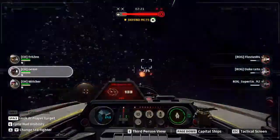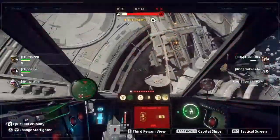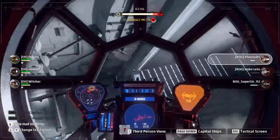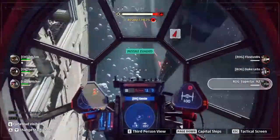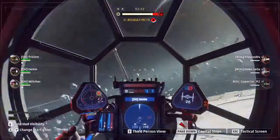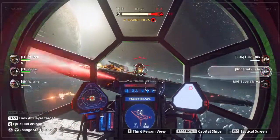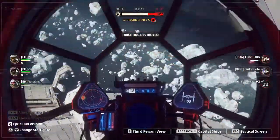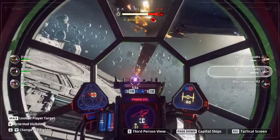Genie going in for Super Stick, Witcher for Duke Leto, Frozen going in for Fluvius. Pretty spread here. The Empire has destroyed our shield generators. Fluvius trying to get some repairs in. Super Stick is just toying around with Genie, getting really distracted and not getting something done on the cap ship. Duke Leto is going in for the target — I'll just go for the hull at this point. Target is destroyed, so they have no subsystems. No power is still up. Both troops out of power.